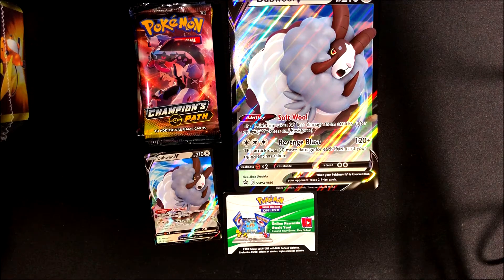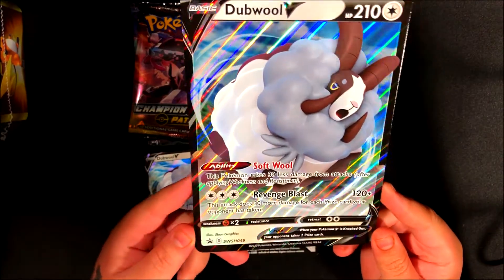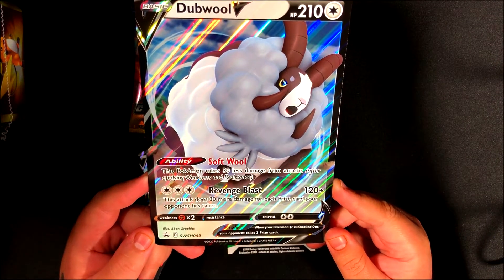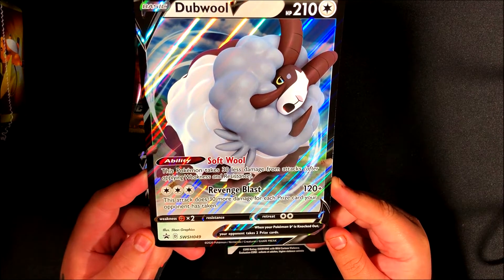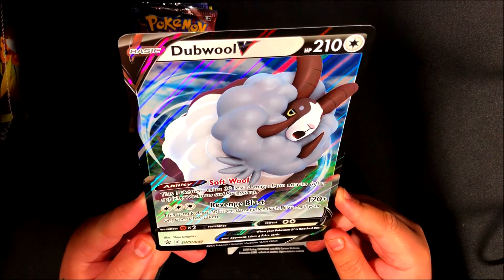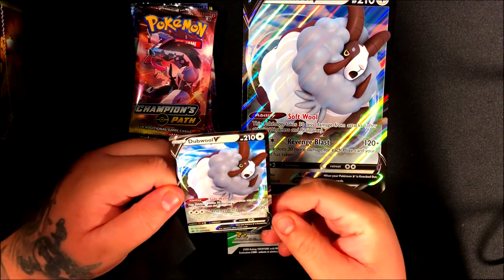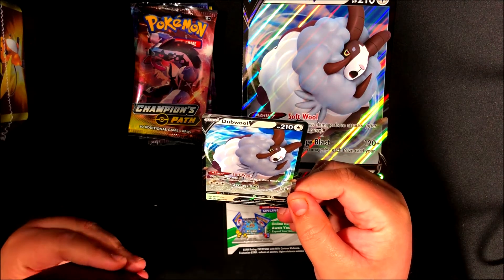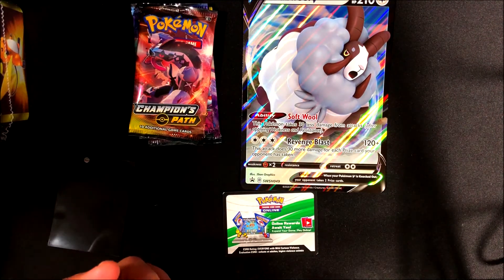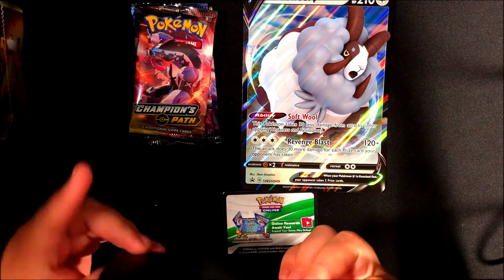We have our jumbo card, which matches the promo card. It has the ability Soft Wool — this Pokemon takes 30 less damage from attacks after applying weaknesses and resistances. Its attack Revenge Blast does 120 plus 30 more damage for each prize card your opponent has taken. This is actually a decent, probably playable card. The centering is decent — probably better than cards we'll actually pull — but I won't be grading it.